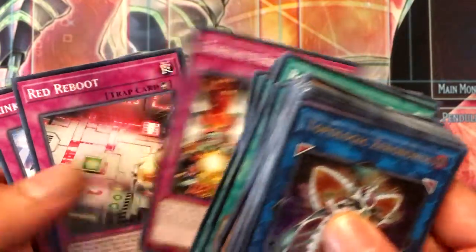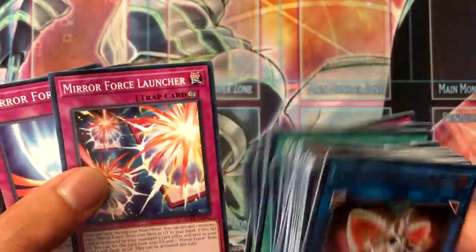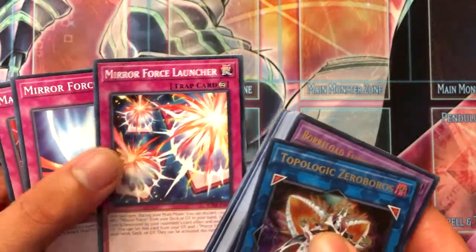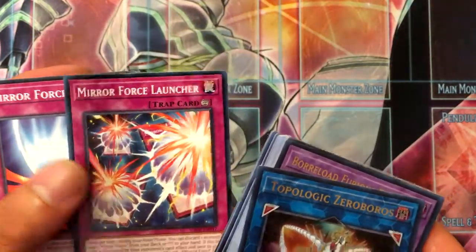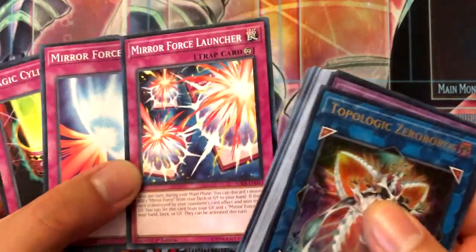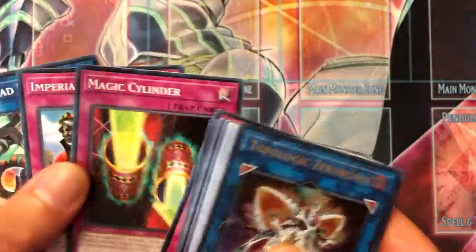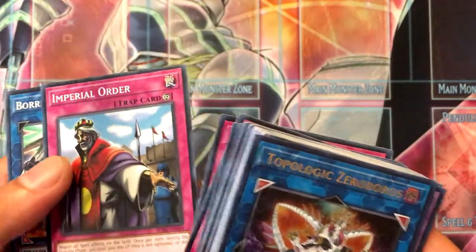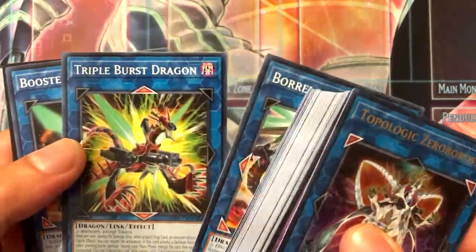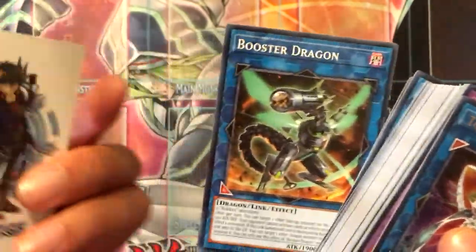Execute Protocols, Red Reboot — which is a good side-off card — Link Turret, Mirror Force Launcher, which in Legacy of the Duelist Link Evolution I use as defense. Most of my decks are just straight up offense and I use Mirror Force and Magic Cylinder as my only defense. Imperial Order — interesting that it is a common. Common Borrelsword Dragon, Triple Burst Dragon, Booster Dragon, and an ad for Duel Links.